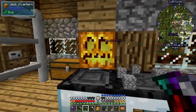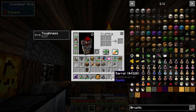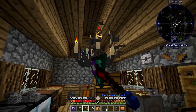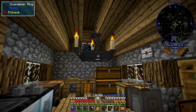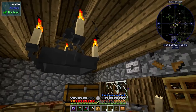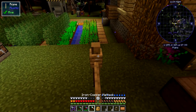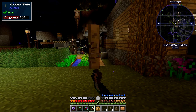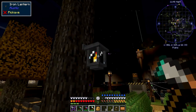Inside here we have a chandelier, and on the chandelier you can attach candles. All you have to do is right-click a candle onto it. You can do one per side — you can't place them inside, only on the outside. So that's your candles for you. And there's the lantern — let's break this rope, I don't need it.